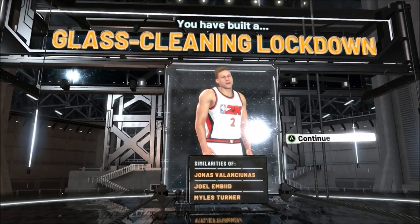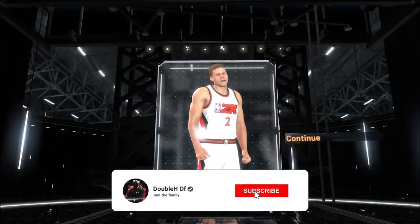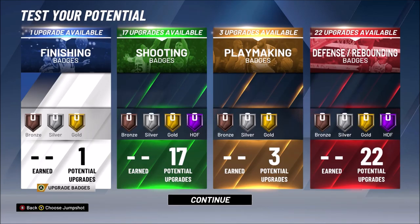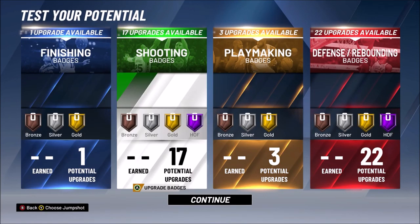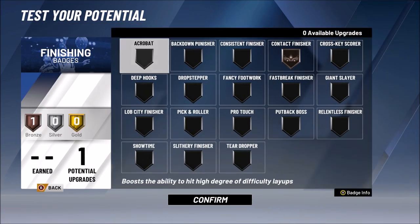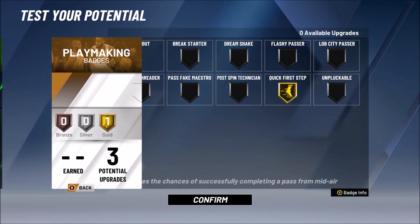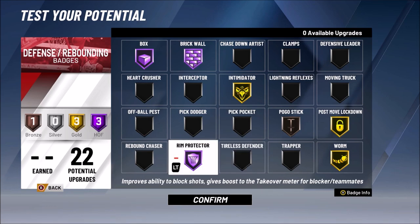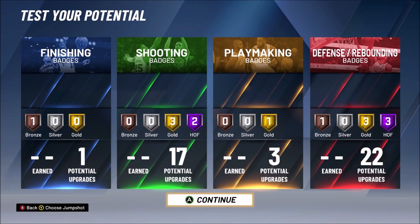This build is called a Glass Clean Lockdown — the naming doesn't quite make sense to me, but it compares to Joel Embiid, which is perfect: a defender who can shoot and control the ball as a big man. I tested the player at 99 overall. For badges: 17 shooting, 22 defensive rebound, 3 playmaking, 81 finishing. For shooting, I got Hall of Fame Catch and Shoot, Hall of Fame Range Extender, gold deep range, gold deep fades, and gold pick-and-popper. Gold quick first step for blow-by animations, gold box out, gold brick wall, gold intimidate, gold rim protector, gold post move lockdown, and gold worm. This build is godlike.